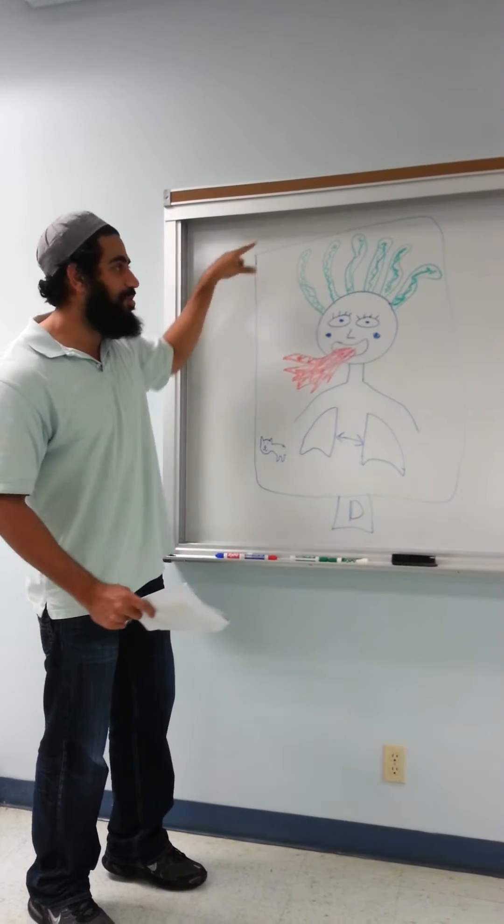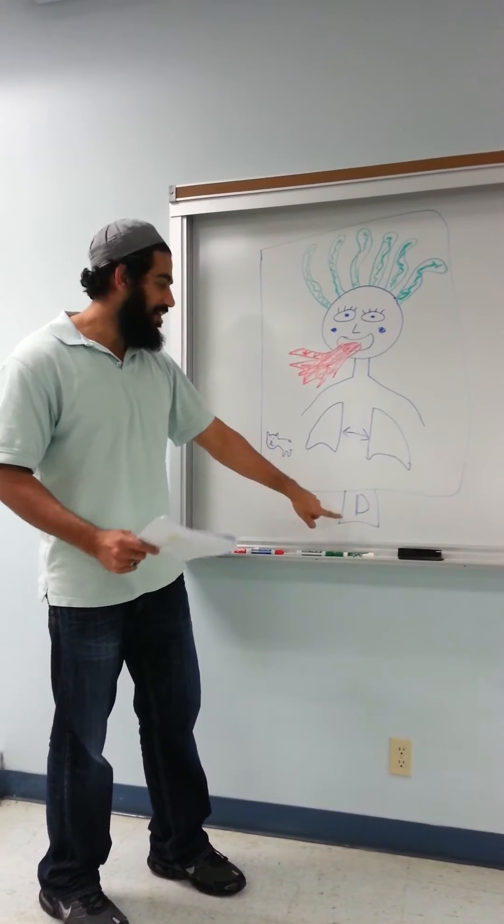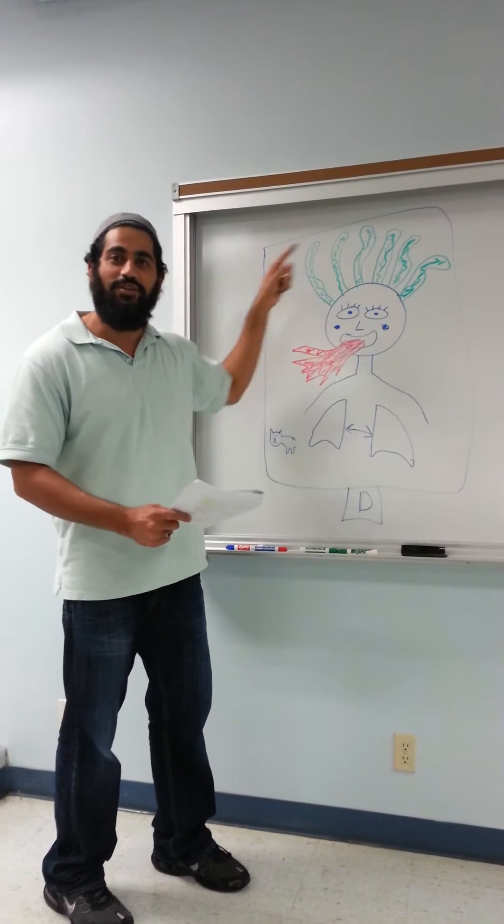I drew her inside a prison cell. The prison cell number is D, because you're going to have the poly-D glutamic acid around the capsule.